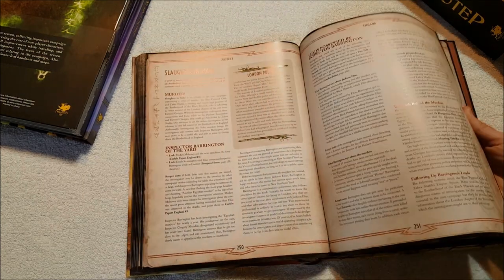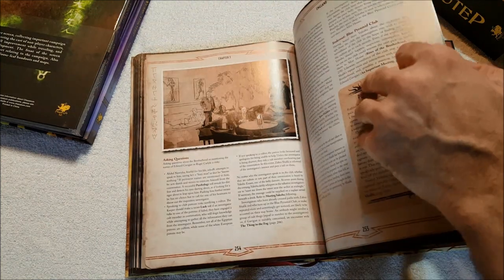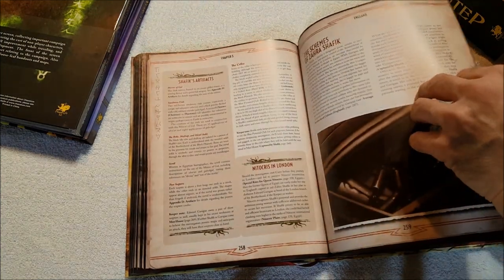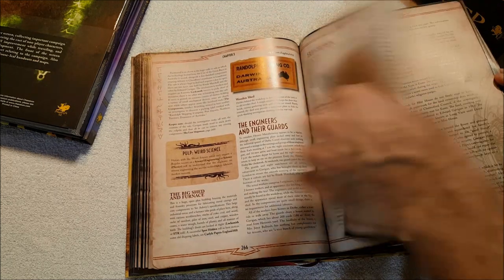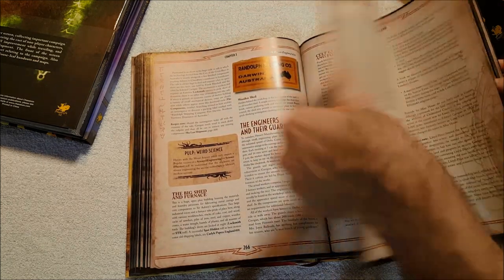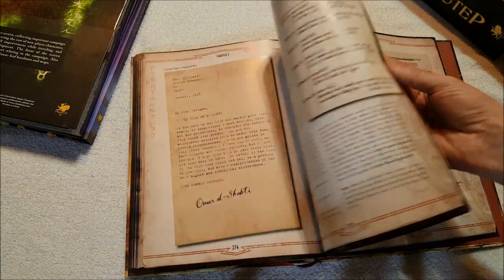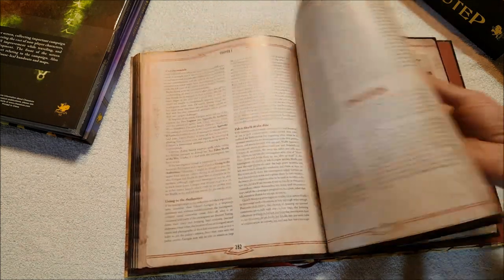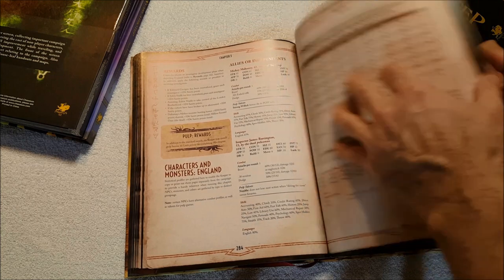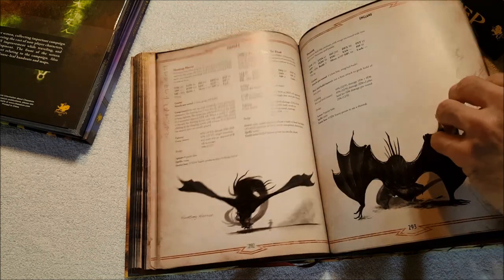Okay, we're going to skip ahead a little bit because we're already at 10 minutes. Slaughter in Soho, the Blue Pyramid Club - last time I read this was a very long time ago. Empire Spices. There's a lot in England. I kind of want to take my old copy and look through it - not nearly as long, that's for sure.